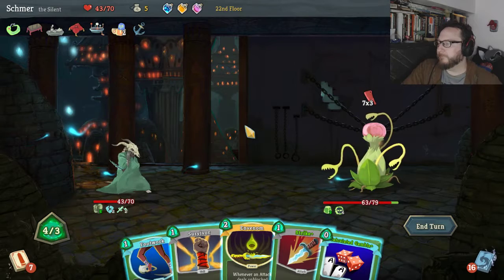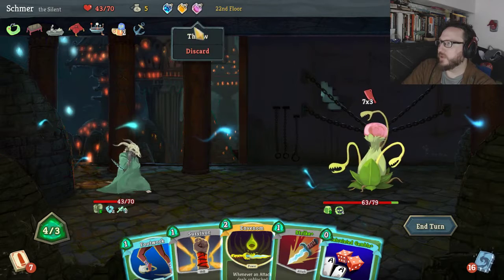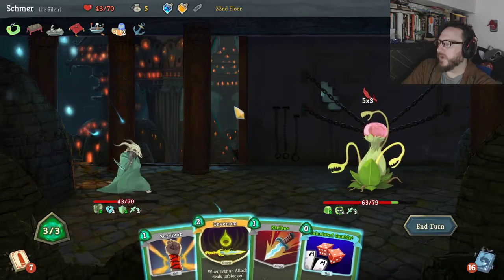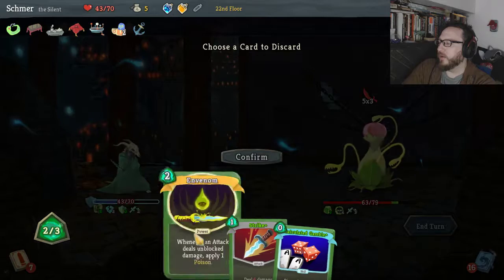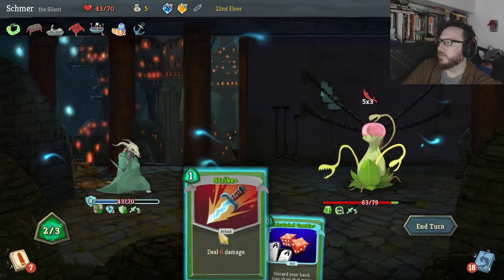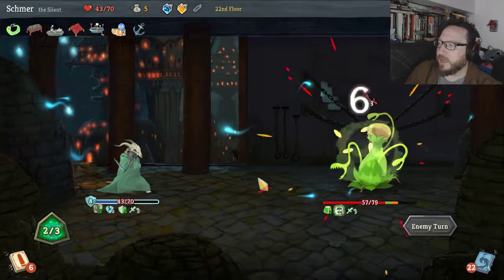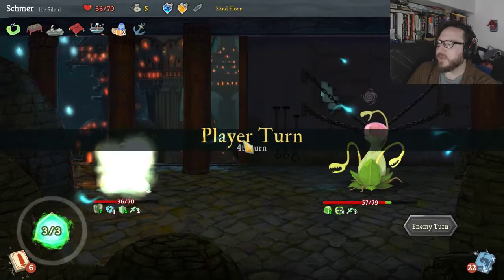21 damage — this hand is okay. What do we have? A Weak Potion, let's use it. So now it's just down to 15 — we'll Footwork first. We could In Venom and Survivor, but I think we're better off surviving. Discarding, using Calculated Gamble — Endless Agony, that's even better actually. Our poison is starting to get up there. I'm glad we used that Weak Potion, that was helpful.